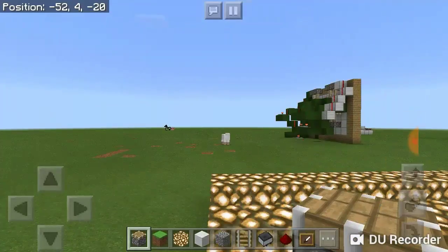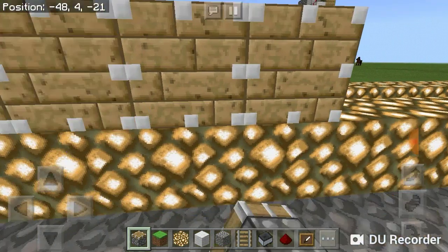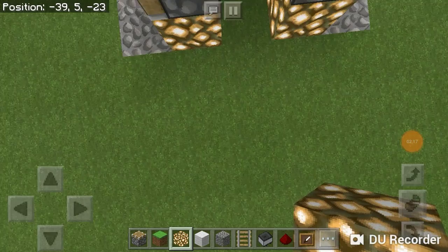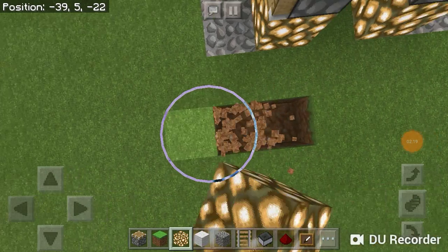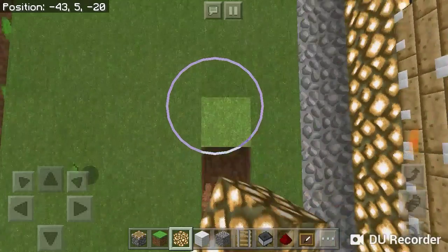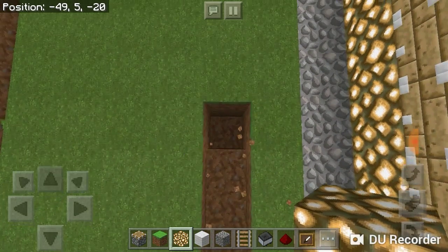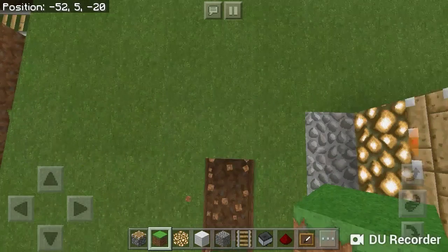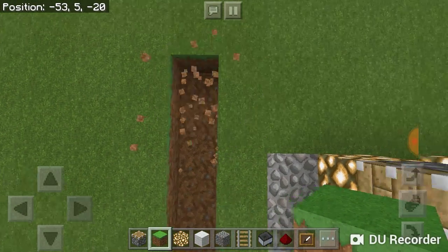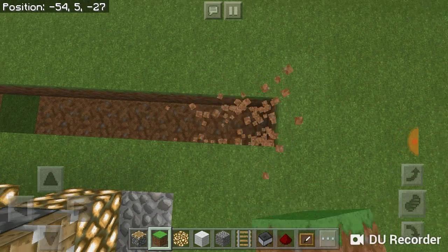Now what you want to do is put some regular pistons going across on both sides. I forgot to say that you're supposed to come out a block from here and just mine it out, mine it all the way down around the entire build. This is supposed to be the collection system so you can just collect your kelp this way.